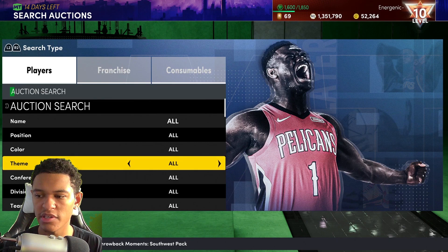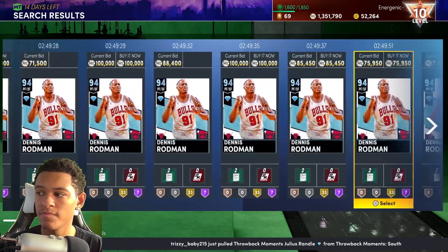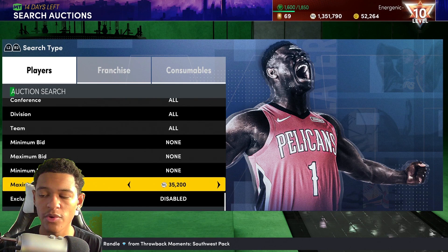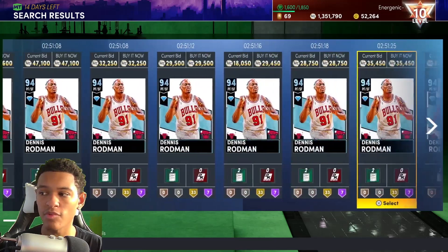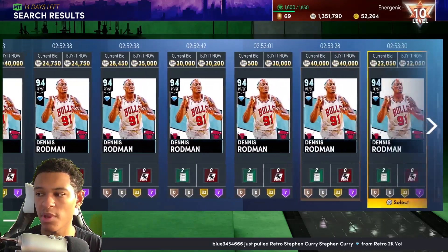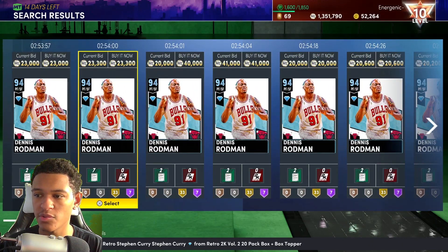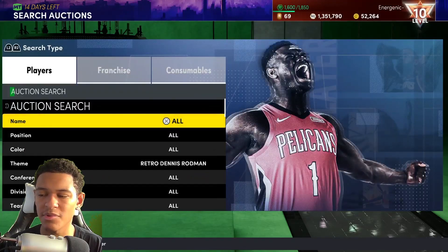You can do the same thing with Dennis Rodman, though I think he's going to be cheap. He's already a buy now — I've seen one for 50k but prices are dropping fast. I've already seen one for 30k, even 23k, 20,000 MT. It's a budget filter. Just find the cheapest Dennis Rodman and adjust your filter price so you still make profit on a snipe.